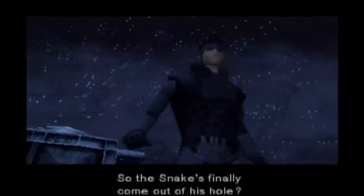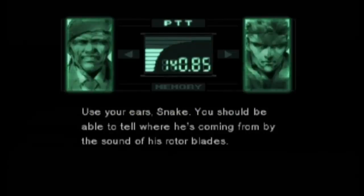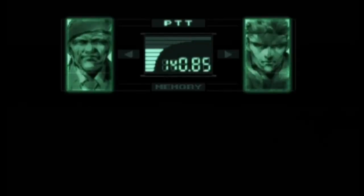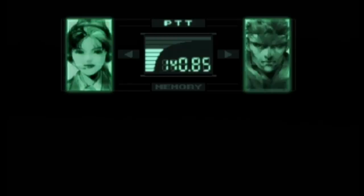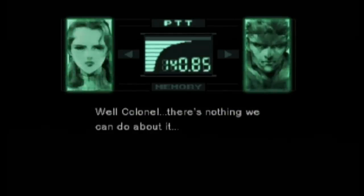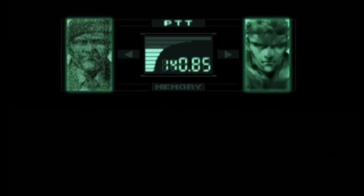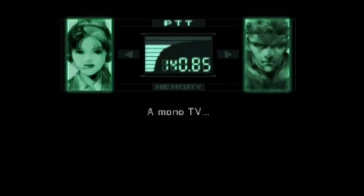While fighting the Hind D, the Colonel will normally tell you that you can listen and hear which side the helicopter is on. But if you're using a mono TV or have the game set to mono in the options, the team will be surprised. 'Snake, you're not using a stereo TV? It can't be — a mono TV?' 'Well Colonel, there's nothing we can do about it.' 'I guess you're right.' 'Snake, don't worry about it. There's more to being a good person than just having a stereo television. You can do it just the way you are.' 'Mono TV. I see.'